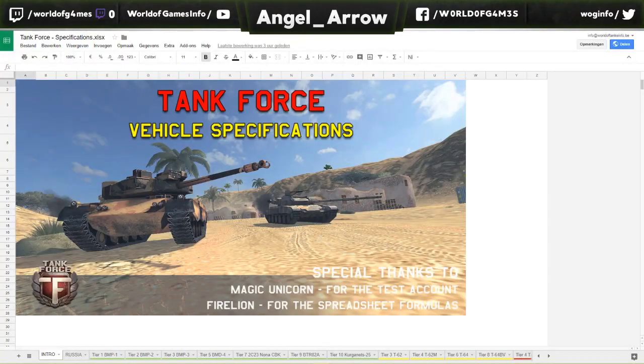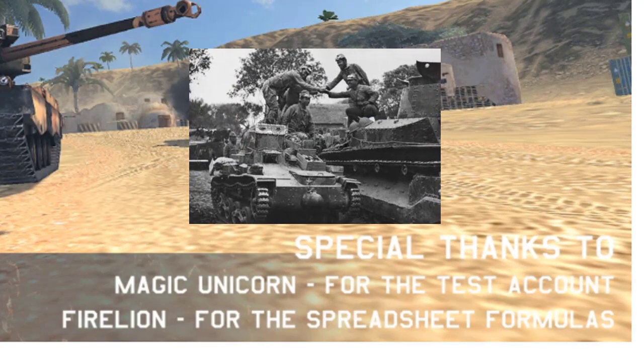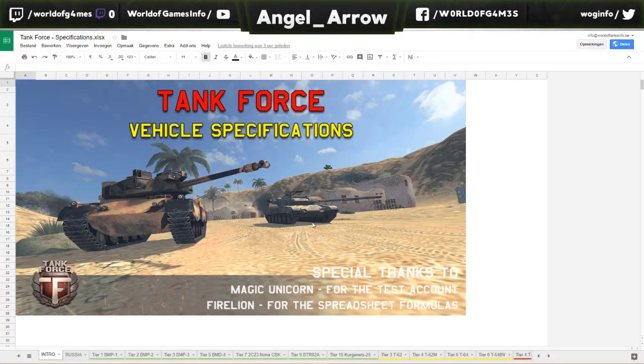When you click the link in the Facebook group, Facebook page, Discord, or whatever social media, you get this tank for specifications spreadsheet. First of all, I want to give special thanks to Magic Unicorn — he is one of the Extreme developers and he made it possible for me to make this spreadsheet — and also a big thanks to Fireline who gave me some formulas in the spreadsheet.